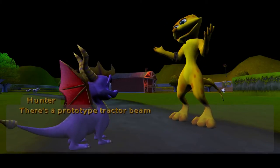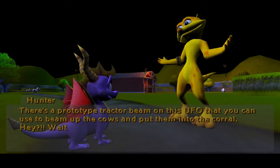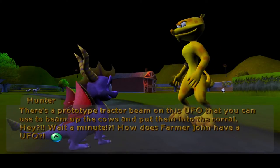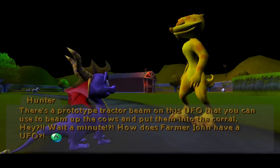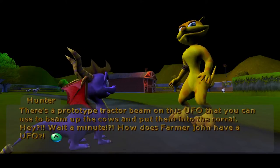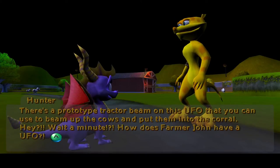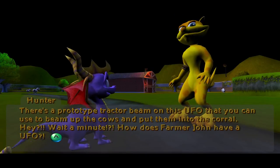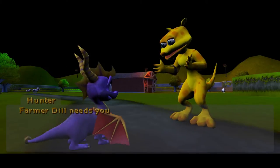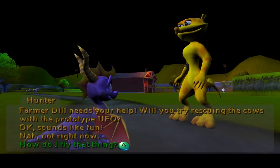There's a prototype tractor beam on this UFO that you can use to beam up the cows and put them into the corral. Hey, wait a minute — how does Farmer John have a UFO? Wasn't John Superman's father in Smallville? I could be wrong about that. I think it might be John... what's the last name? What is Superman's earthly last name? Farmer Dill needs your help — will you try rescuing the cows with the prototype UFO? How do I fly? Seriously.